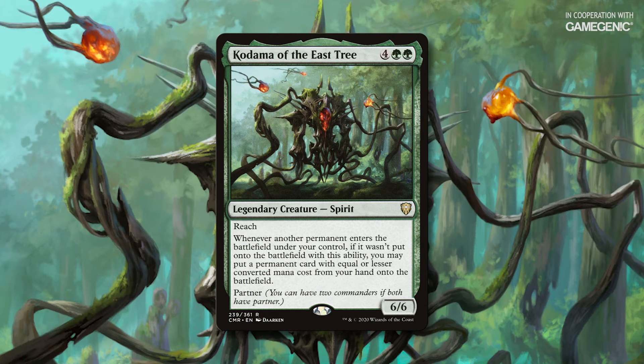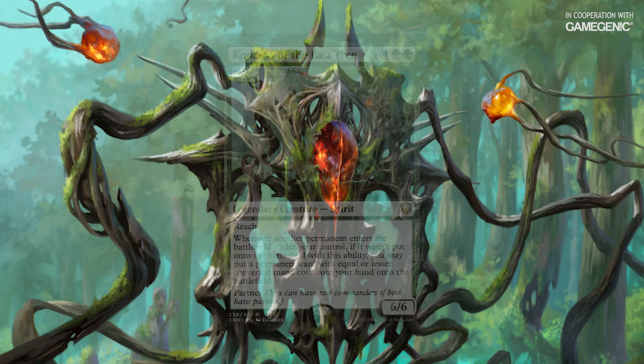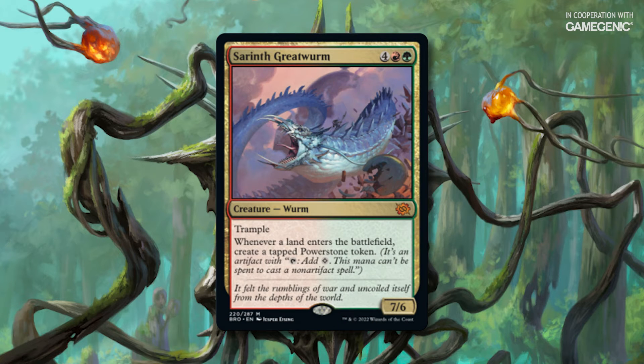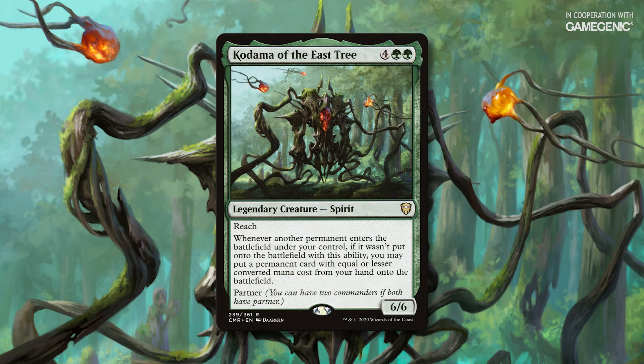Today's combo has been around since Kodama was previewed, but there's a new piece we just got in The Brothers' War, which came out on November 18th, so now's a great time to talk about it. Sirath Great Worm is a 7/6 Worm with Trample for 4 Red Green that reads: Whenever a land enters the battlefield, create a tapped Power Stone token. This type of ability is always going to be busted with Kodama of the East Tree.